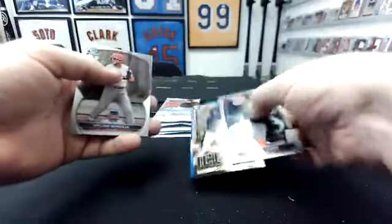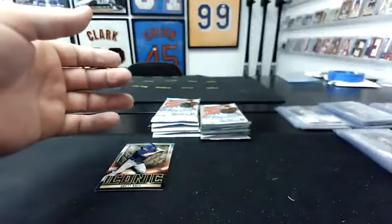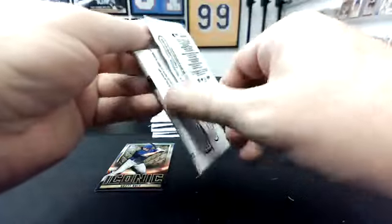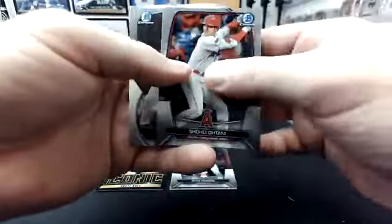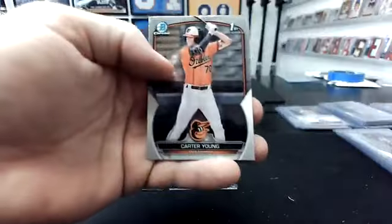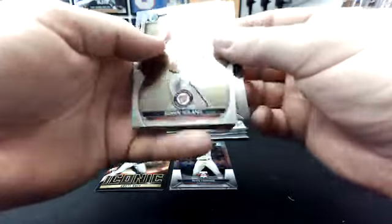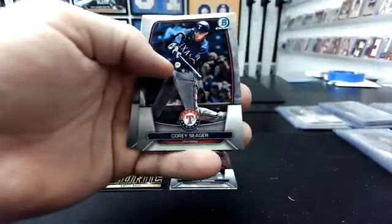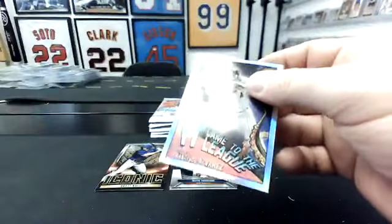There's a blue behind Baty. Devers, William Bergola, Luis Angel Acuna. Base auto looks like. Shohei, Michael Arroyo, Carter Young — first for the Orioles. Edwin Solano, Raymond Mola, Corey Seager, Oscar Colas. It came to the league — Francisco Alvarez. Nets.